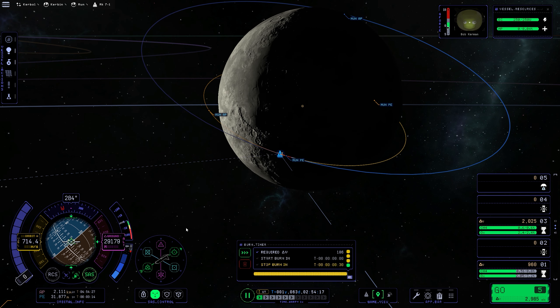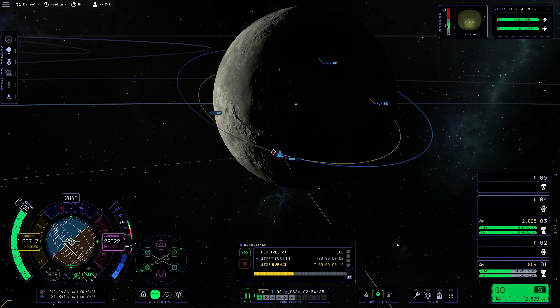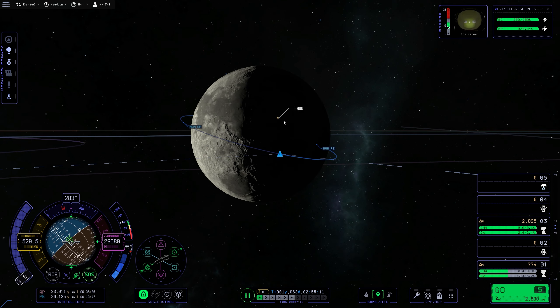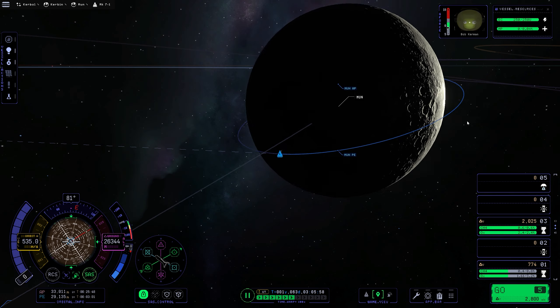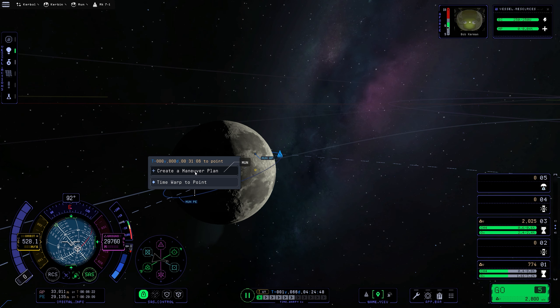Just placing a maneuver node for a nice circular orbit — you guys know the drill. Taking a quick sip of my drink; I'm having lemongrass juice today, not water. Delicious. Now it's time for the landing burn.